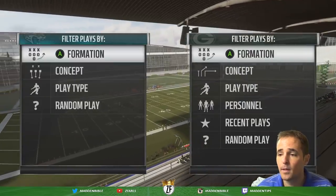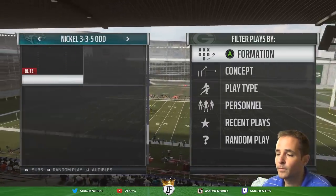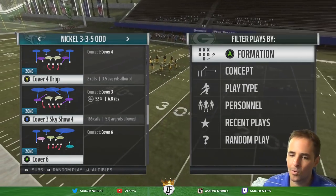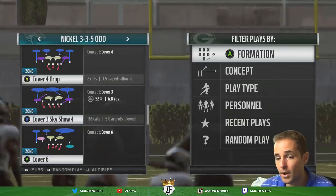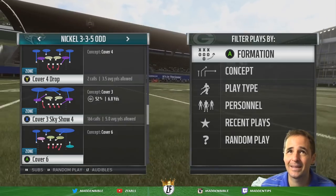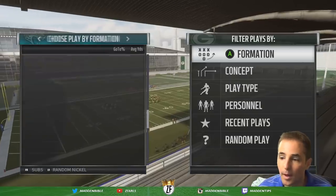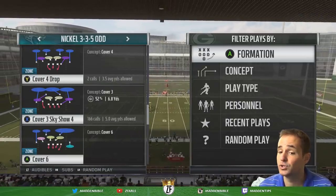Cover 4 is kind of the opposite of what you might think. I really like to call those hybrid plays first — Cover 3 Sky Show 4 first. Then if the blitz isn't working, they're picking it up, rolling the other way, or throwing in the seams, I'll go to Cover 4 Drop. Or if they're running and getting like 7 yards in I-form, I gotta go Cover 4 Drop or 3-4. But I can pretty much stay in 3-3-5 odd all game and just use those adjustments.